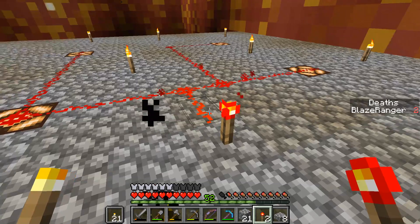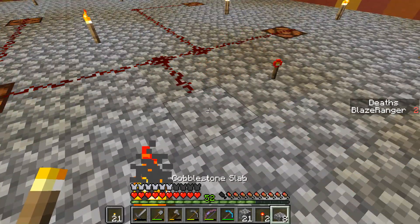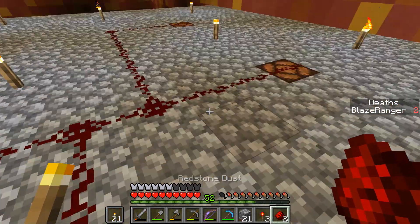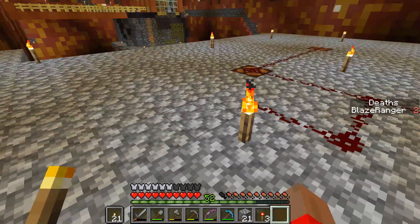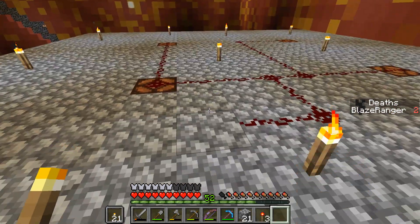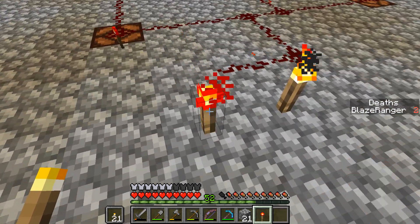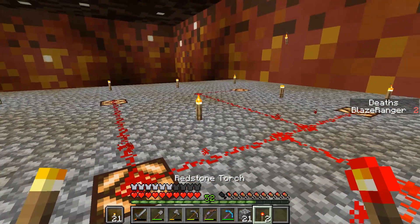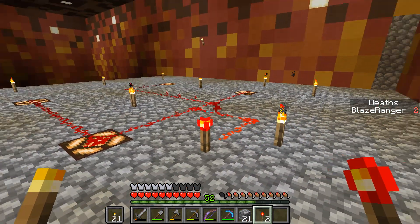I just want to have to place one torch and it'll light everything up. And I could even put a lever here. So if we do need to come up here for any reason - I think this is going to be too far. Nope. Oh, I'm out of redstone. So this is the right distance. We just place a torch there and it lights them all.